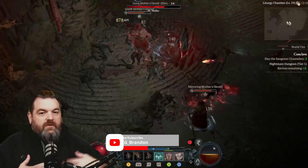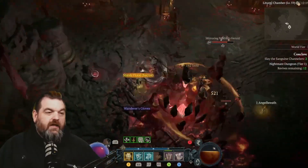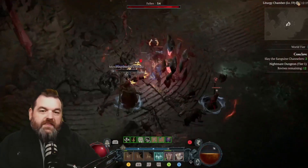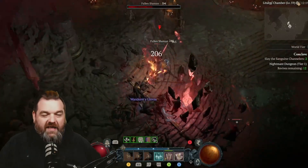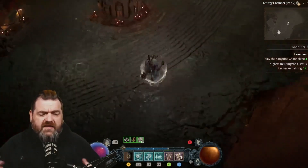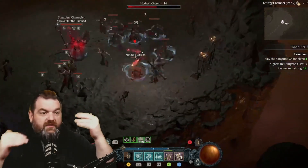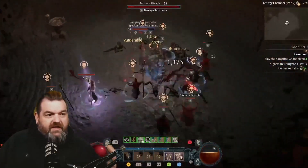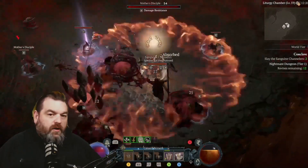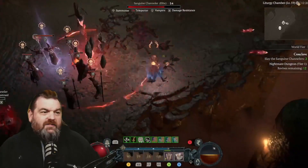Based on my build, I don't have an optimized whirlwind build yet — I haven't farmed all the legendaries and substats needed. I'd say I'm about one third of the way there as far as the aspects and stats to unlock it for World Tier 3. Same thing with my other build, Hammer of the Ancients — partial builds both ways. Whirlwind is giving me more consistent clear times, but Hammer of the Ancients does more burst damage, so it's kind of a coin flip.